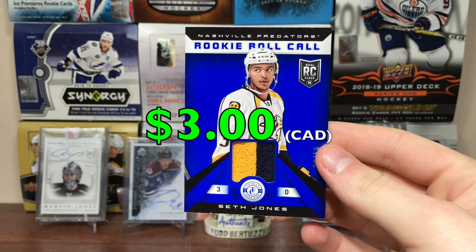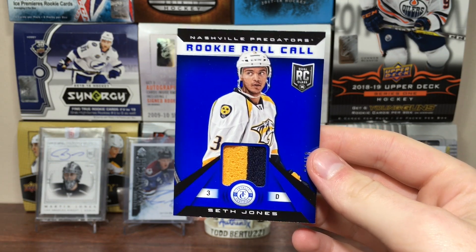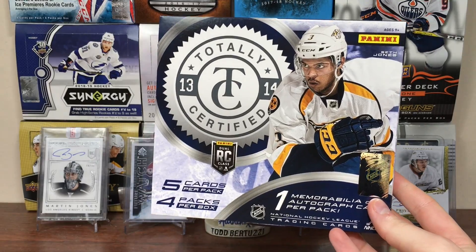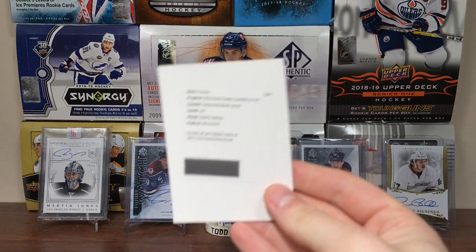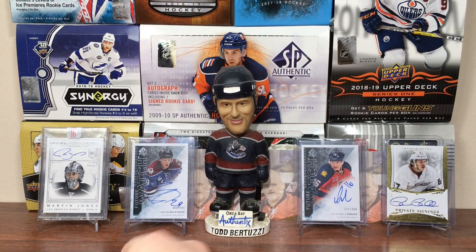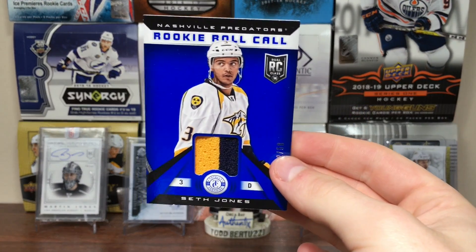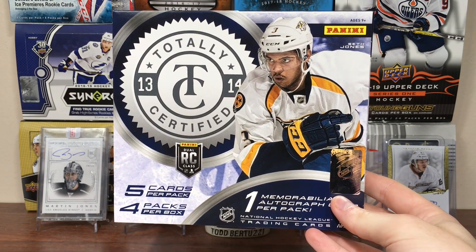Not too great of a box overall. Seth Jones rookie roll call — there you go. So yeah guys, there's a hobby box of 1314 Totally Certified. It could definitely be a lot better. Getting a redemption of a not-great player, getting a Daniel Bang auto — the two signatures are pretty rough. But that Seth Jones is pretty nice. Stay tuned for more breaks to come. As always, thanks for watching, and I'll see you guys later.